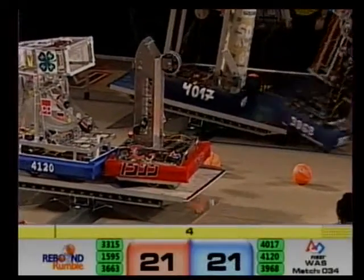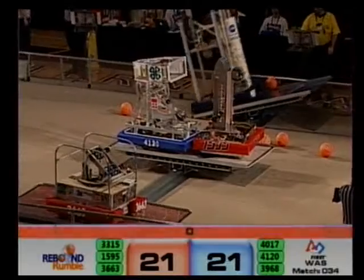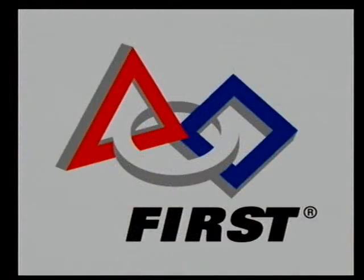The Red Alliance trying to balance — they're going to have to do it in three, two, one. Cedar Park Robotics, 3663, coming to a nice stop atop the Red Bridge. We'll add up the scores and get back with your scores and totals in just a moment.